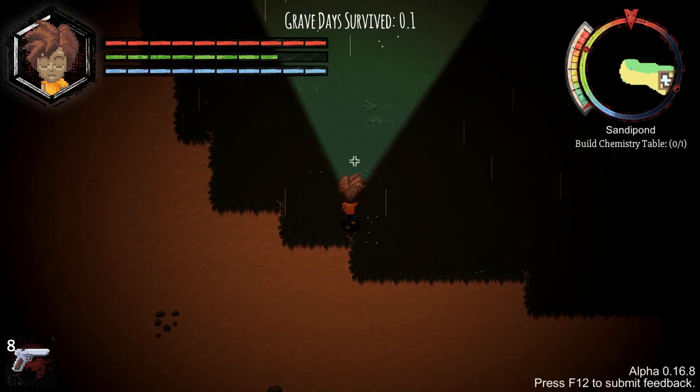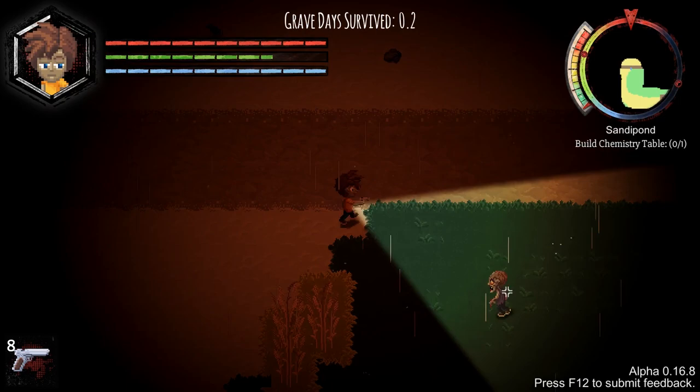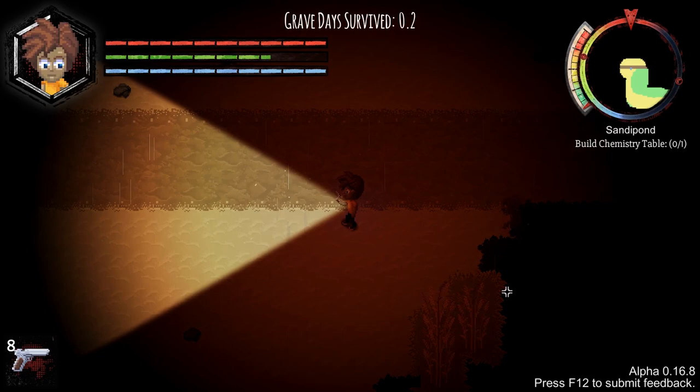It wasn't raining in my last game - I think that must be a random event. There's also some wheat. I think there aren't that many zombies. That's my zombie awareness thing - those little white bars that appear around me show me the direction and the awareness of nearby zombies.